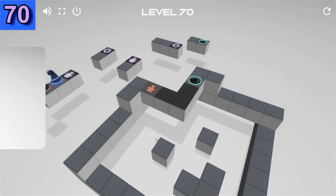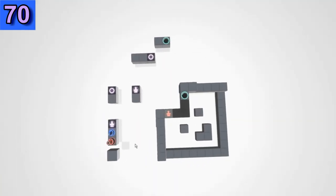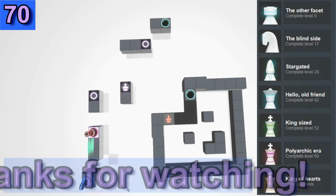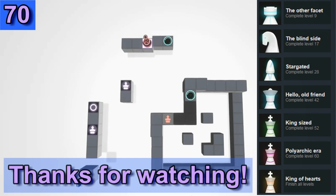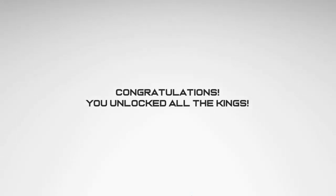Puzzle 70 — that's the last one. Normally the last puzzle is not the most difficult one, and this is not an exception. Thanks for watching. You have completed all 70 puzzles of Unlock the King 2. These are the Steam achievements. Thank you. Congratulations.